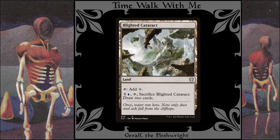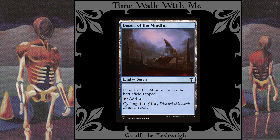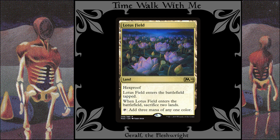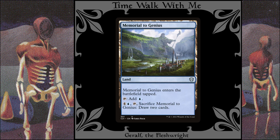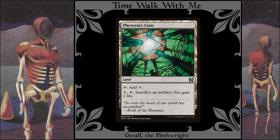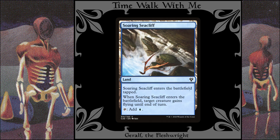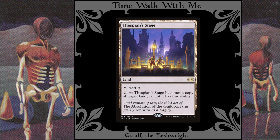For lands we have: Island of course, Blighted Cataract, Castle Vantress, Desert of the Mindful, Hidden Cataract, Lonely Sandbar, Lotus Field — another reason to have untappers in the deck — Mage-Ring Network, Memorial to Genius, Phyrexia's Core, Remote Isle, Skyline Cascade, Soaring Seacliff, The Surgical Bay, and Thespian's Stage.